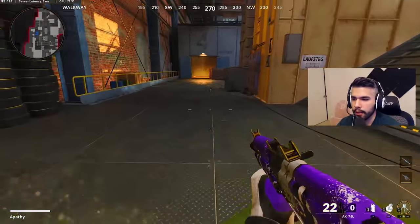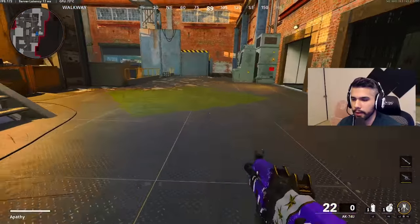Basically you want to prone, then wait for your hand to wave a little bit, and then slide. That's the snake slide.